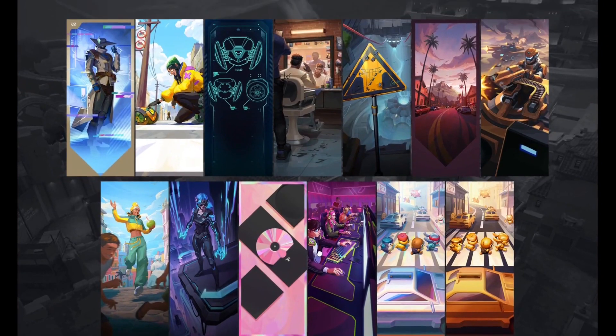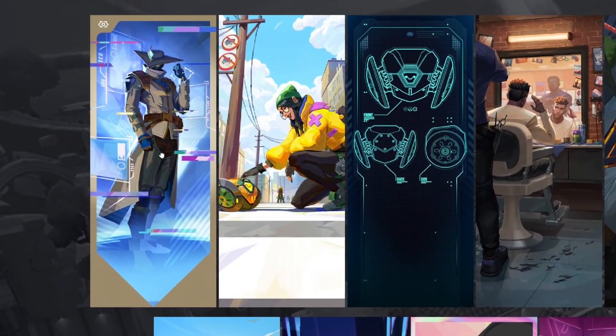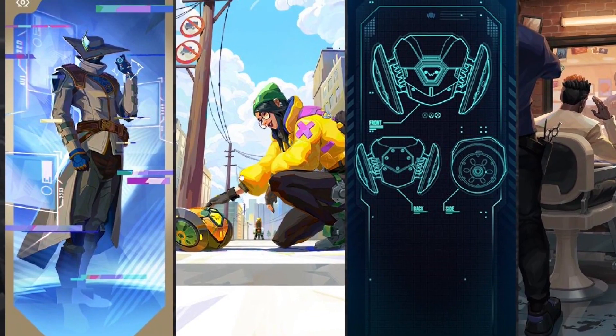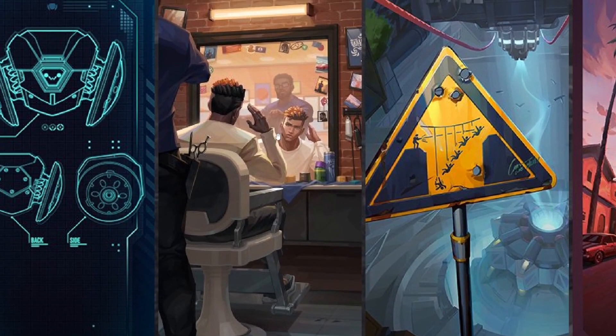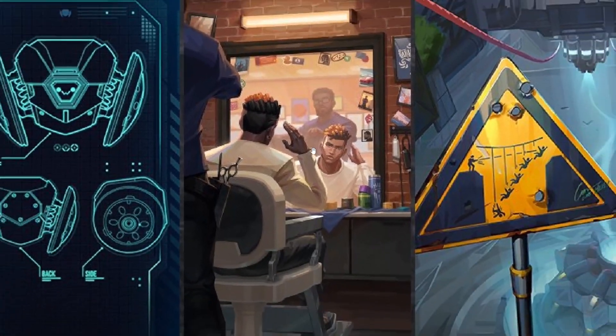Every battle pass also has player cards, gun buddies, and sprays. The first player card features Cypher — I guess because people are expecting Deadlock, the new agent. I don't really see people playing Cypher at all since his wires are now less useful compared to Deadlock's sonic sensor. We have a Killjoy player card, a Boom Bot player card, and then Phoenix getting a haircut — I really like that one.